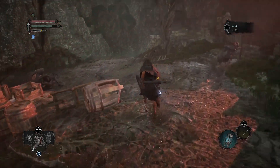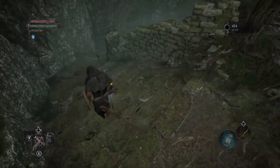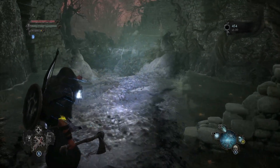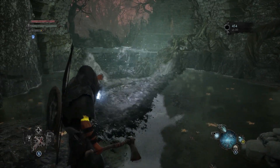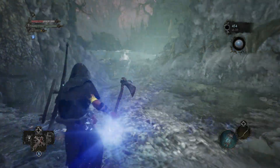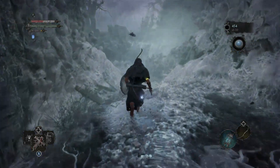Just follow me up here and we're going to go down these stairs to where all this water is. We're actually going to use our lamp to enter the Umbral realm, and when we do that the water should clear. Then we can just follow this path all the way to the end.